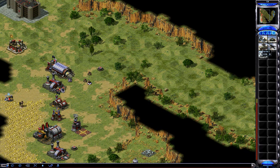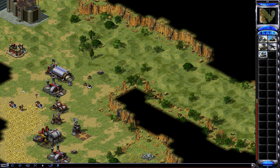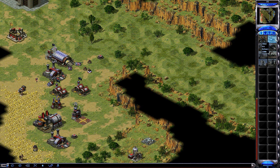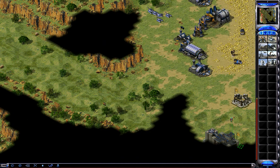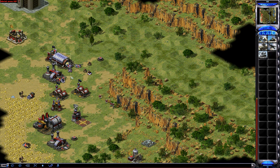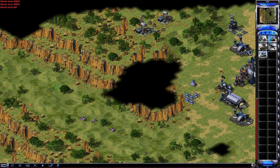We've got two oils versus one right now, and I had to do an expensive scout. He doesn't have his machine shop yet. I've got a steady flow, so I've got to make sure that if he para drops my oil or something in my base, I've got these racketeers to block it off. We both got the hospital.